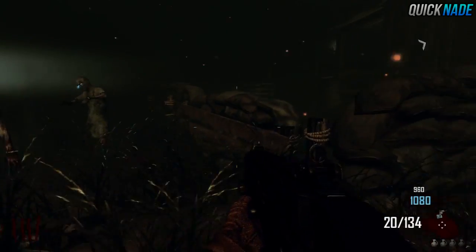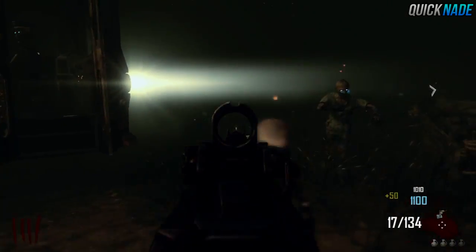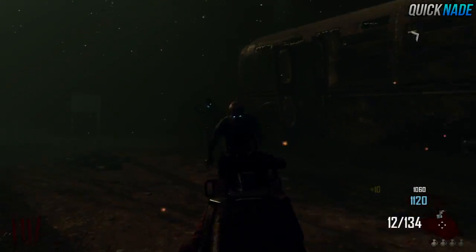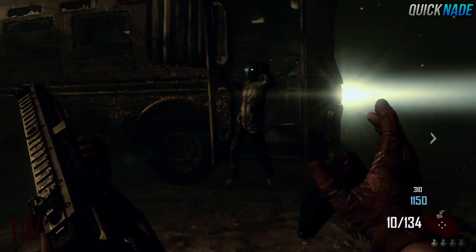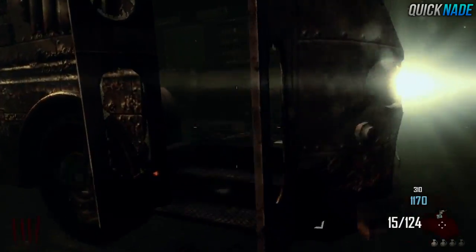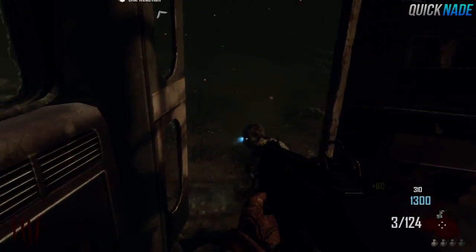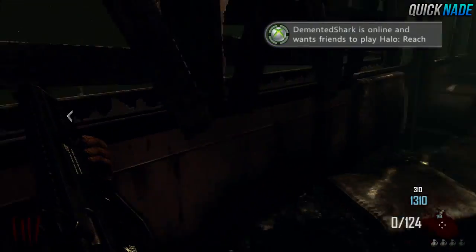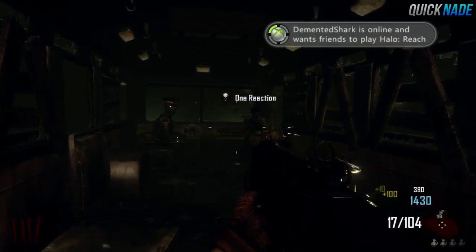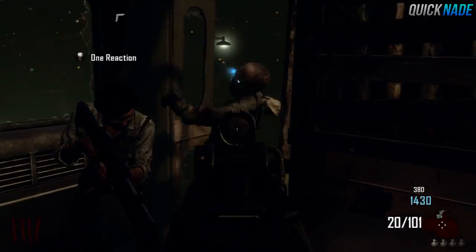All right, so here we are at the farm. This is actually the place where the Easter egg is. After the bus leaves, you're gonna want to get out of it before it gets to the next stop. There are zombies on the bus here — let's get back on so it leaves faster. Oh, the farm door. Bus is leaving — oh jeez.